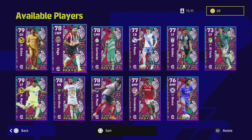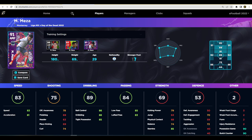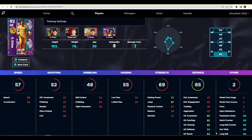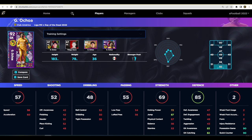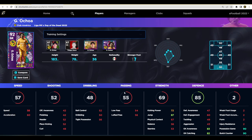Last but not least, the main man Ochoa — I remember him from the World Cup, he was absolutely amazing. He's got captaincy, low punt, long throw, and penalty saver. When maxed out he reaches 94 reflexes, 83 awareness, and 84 reach — the three key goalkeeper stats. His reflexes and jump are what you need most, as he's not the tallest goalkeeper, but he's a very, very good keeper even in his standard edition.